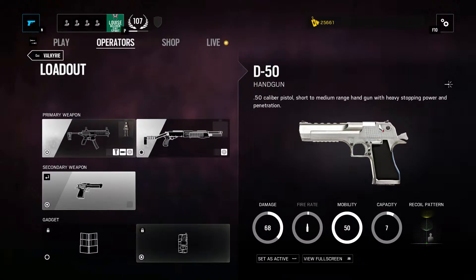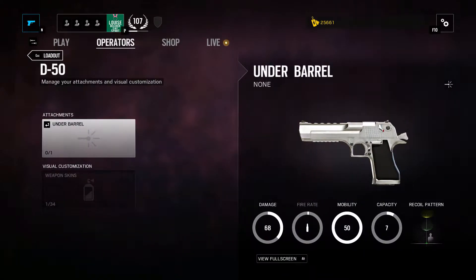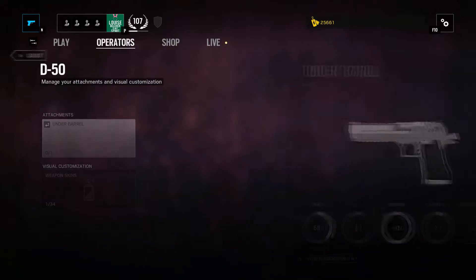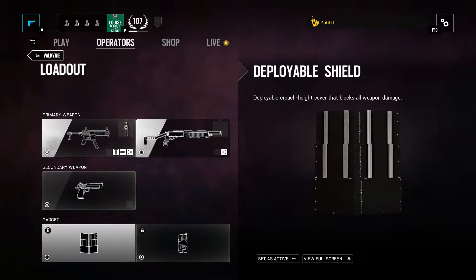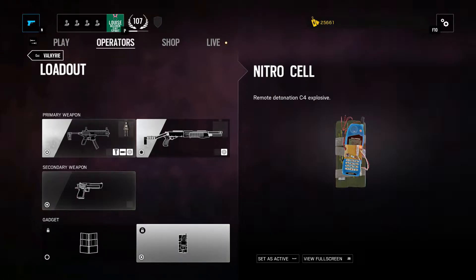The secondary weapon is the D50 or the Beagle — quite lethal in the right situations. As far as gadgets go, you have an option of the deployable shield or the C4, which is the Nitrocell. I prefer to use the Nitrocell because she is a roamer.